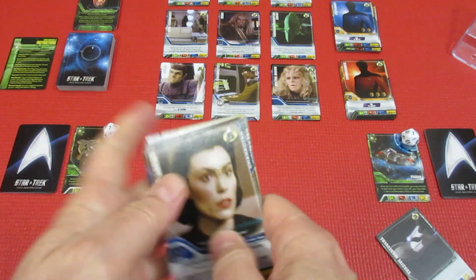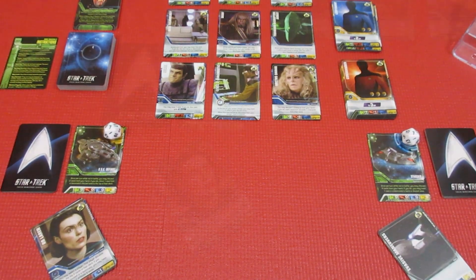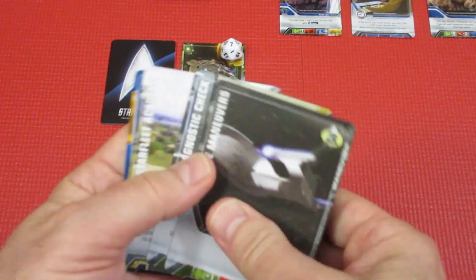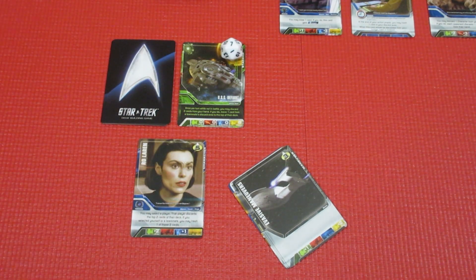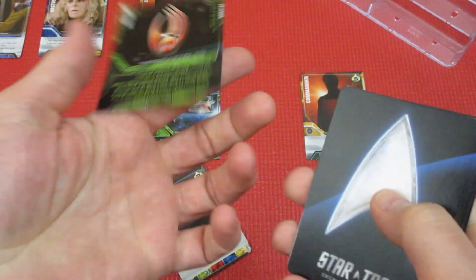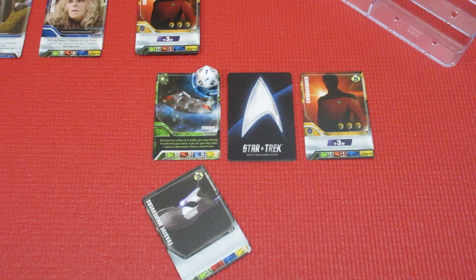Now our characters can play cards and purchase things at Starbase. We'll start with the Rolaran card: one of our players can draw 2 cards and discard 1 of them — but they can trash 1 of them. Let's have Player 2 do that. We draw 2 cards... no Borg card there. We have to discard our commander, but we do have a Borg card — we get to trash it! It sucked that we lost our commander, but we did destroy a Borg card.